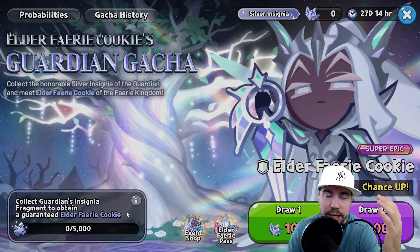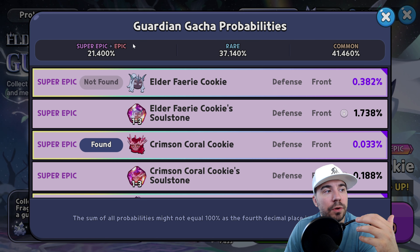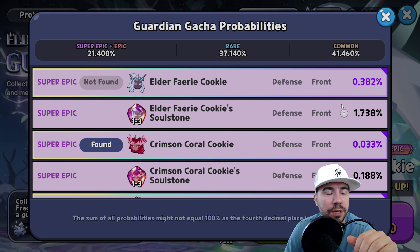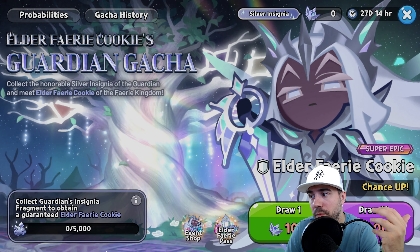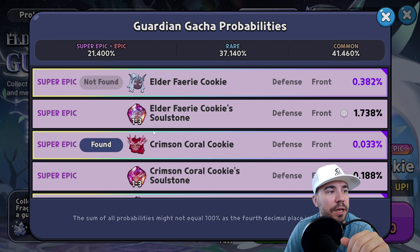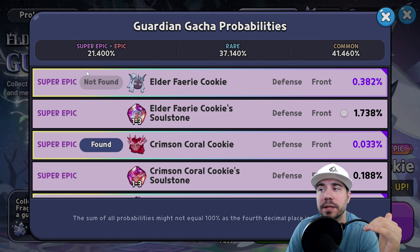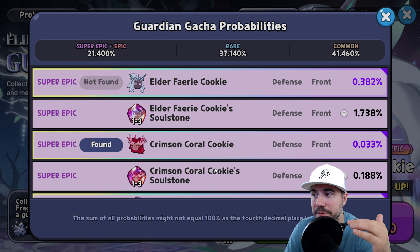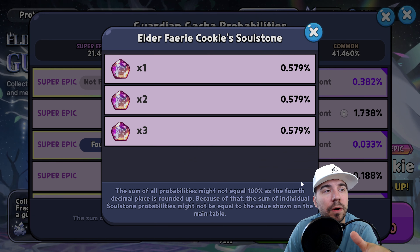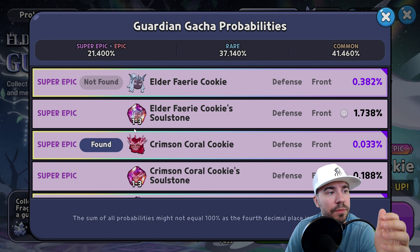Each pull awards more points depending on rarity — common, rare, epic, super epic, and ancient legendary. For the probability breakdown: pulling Elder Fairy directly has almost a 0.4% chance, roughly one out of every 200 pulls. The trade-off is you may pull a super epic but not get Elder Fairy specifically. Super epics sit at about 21.4% — slightly higher than the typical 19-20%. Elder Fairy soul stones have roughly a 2% chance, about one out of every 50 pulls.